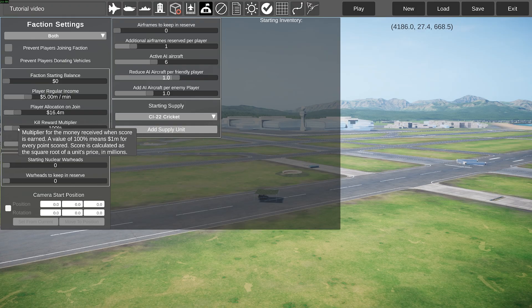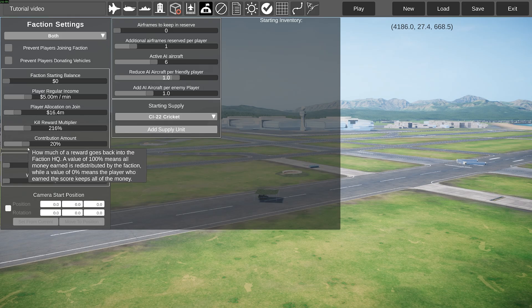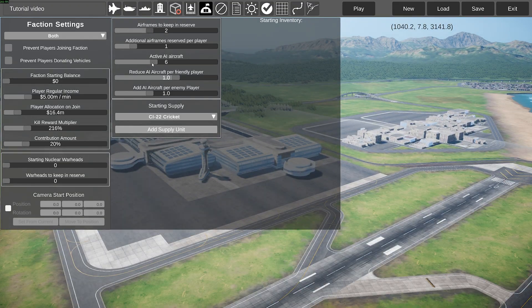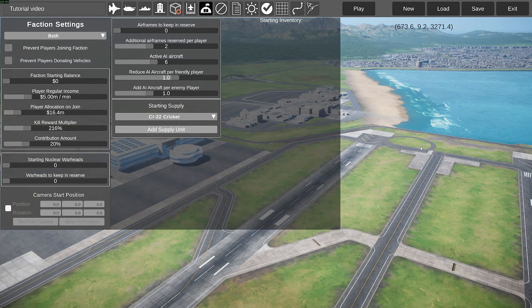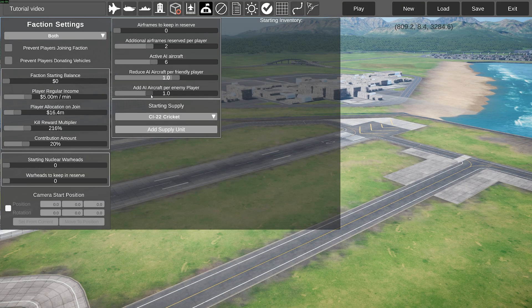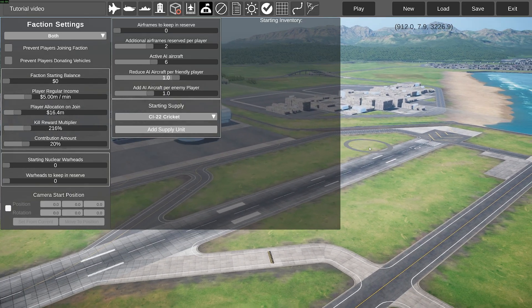There's a kill reward multiplier, and a contribution amount — basically, every time you earn points, how much of those points go to the team. Here is how many nuclear warheads the team will start with, because normally every team starts with zero, and then factories and facilities start creating some. Next, how much airframes each team will keep in reserve per player, and how many active AI aircraft there will be when players get into the game. This slider reduces the AI aircraft count by one every time a friendly player joins the same team. You can experiment with this. The same applies for when a player joins the enemy team.